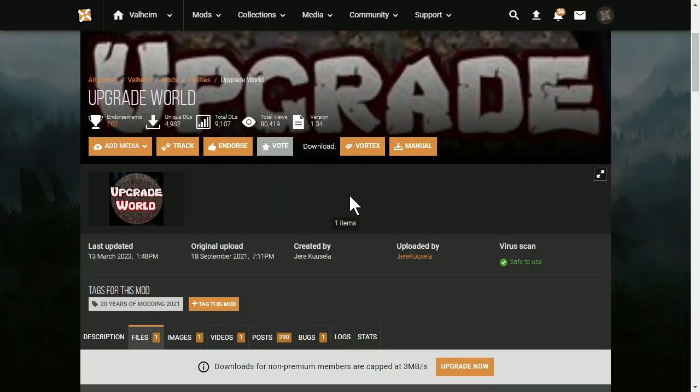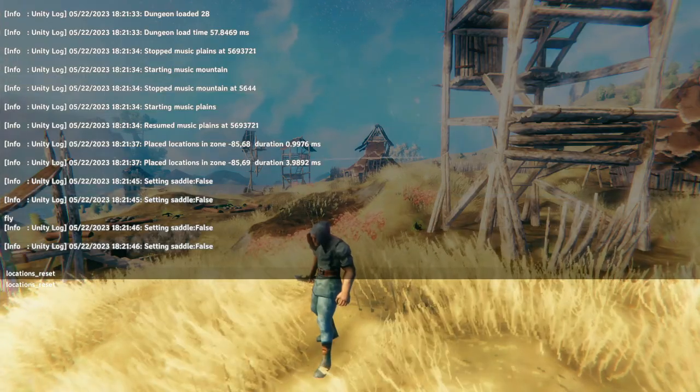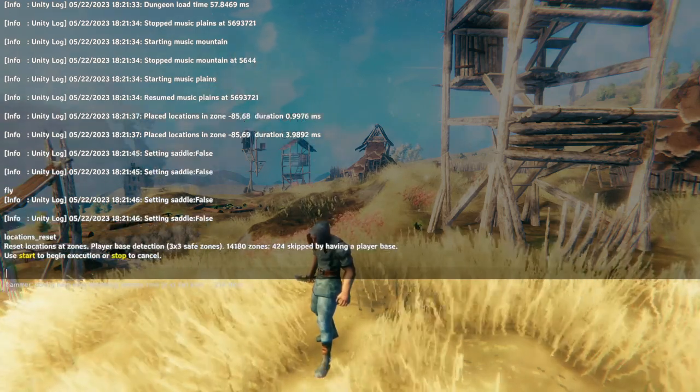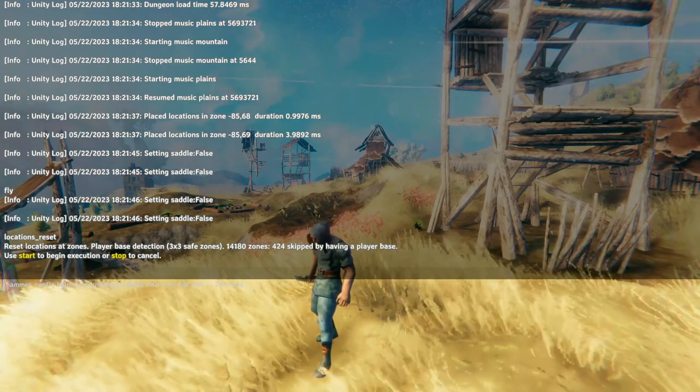To install the mod, you'll need BepInEx, and then download the mod. Once you've done that, load up Valheim and open up the console. From here, type "locations reset" and press enter.